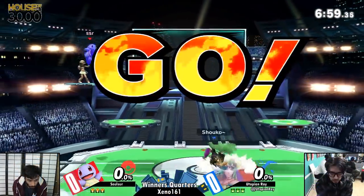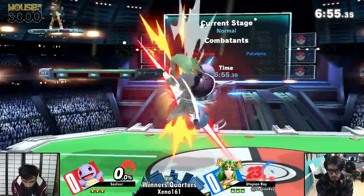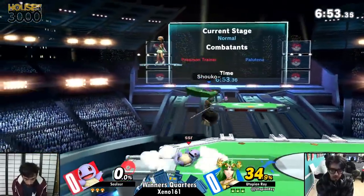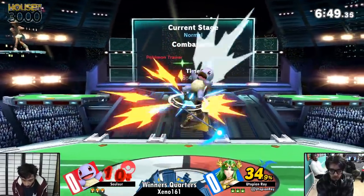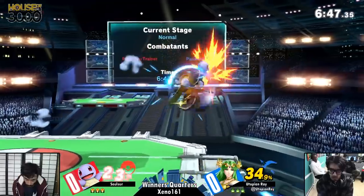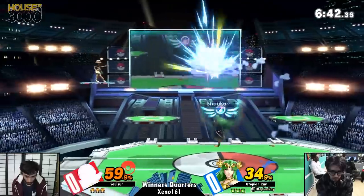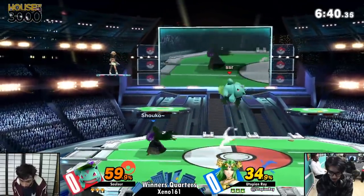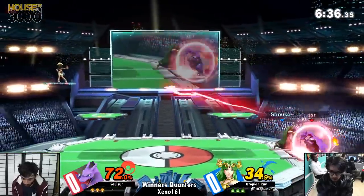I'm really excited to see how this Pokemon Trainer team does. Squirtle is actually pretty good against Palutena. He's fast and small with really good frame data, so he's able to get into her zone and do lots of damage really quickly. But as Pokemon Trainer often does...